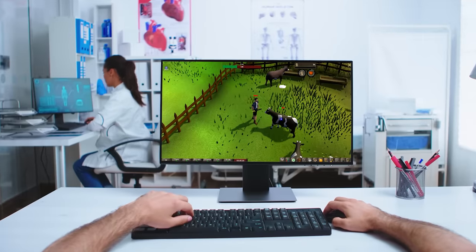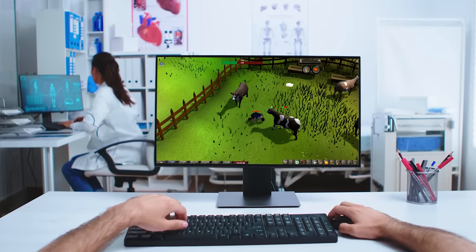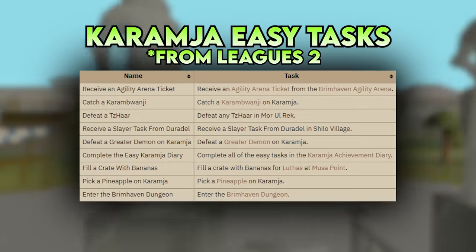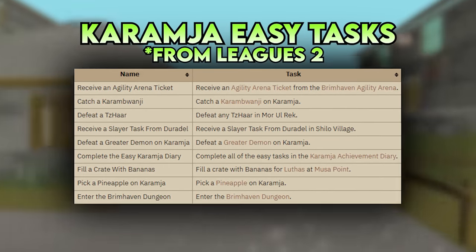So it goes without saying that you will need to adapt the next parts of this guide based on what those new tasks might be. I think it's safe to say that there's not loads of room to rebalance or revamp the easy tasks — after all, they need to be easy and accessible from the get go.